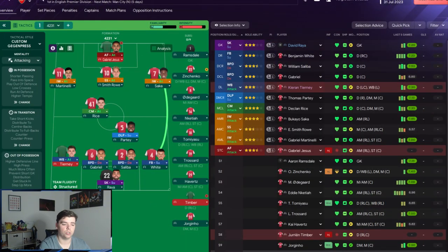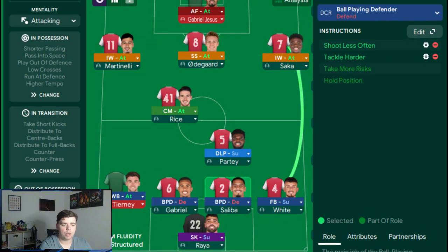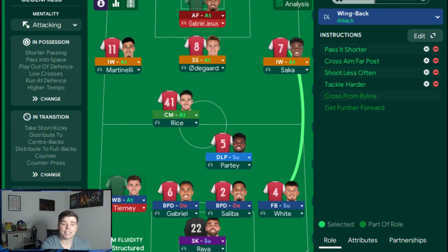We've got a goalkeeper on sweeper support with no additional instructions. We've got a full back on support in the right back spot who's got tackle harder and shoot less often. Both center backs are ball-playing defenders with shoot less often and tackle harder. Our left back is a wing back on attack with pass it shorter, cross aim far post, shoot less often, and tackle harder.